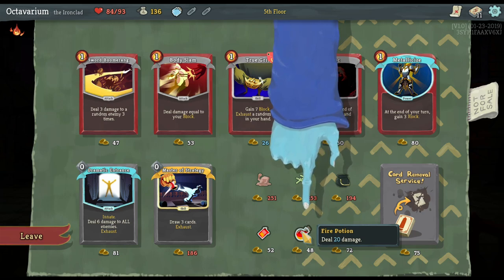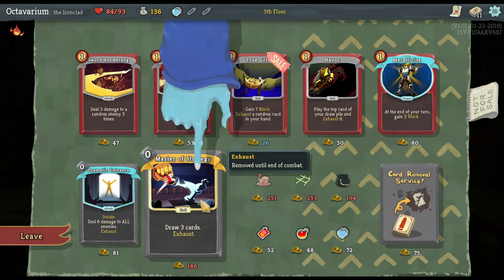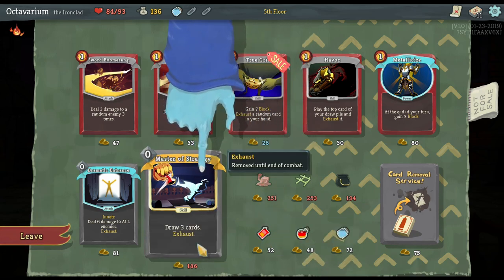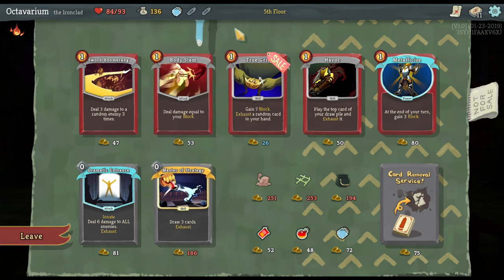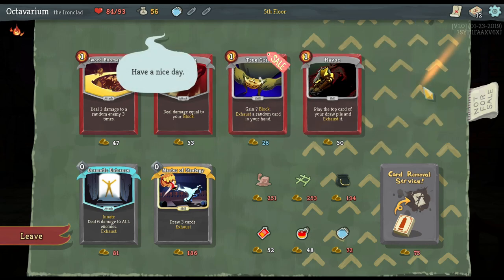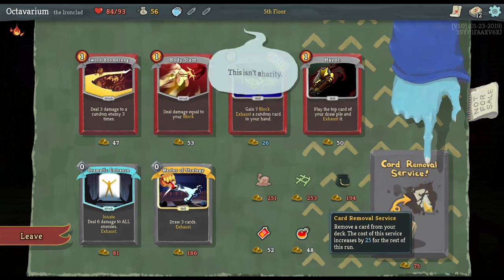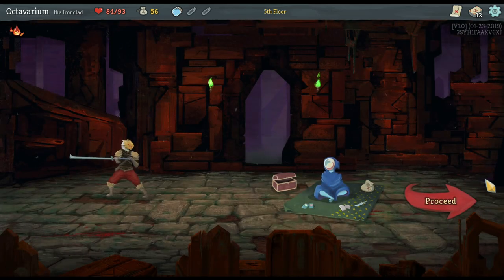Here are the potions: we have the block potion and the fire damage potion — for 48 gold I can hit any enemy for 20 damage. And I get one of three attack cards that costs zero. I like the Master of Strategy — draw some cards, and exhaust means once you use it it's gone. I'm going to buy Metallicize — that's a great card for defensive play. I can't afford to remove a card as well because I'm broke.